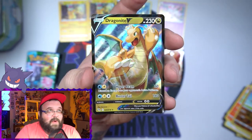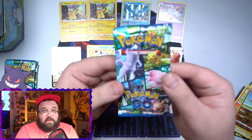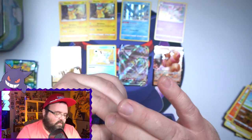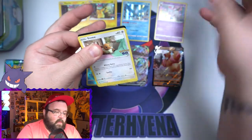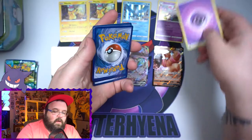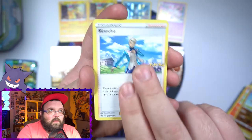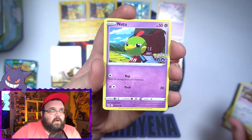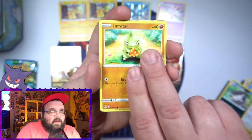These tins aren't doing too bad. Dragonite V — not a crazy card but it does look nice. Three packs left. The first tin gave us a V, a radiant, and a V-MAX — let's see if we can match or beat that. Second pack: energy. We've now officially pulled all of the Pokémon GO Team Leaders. We've got Natu, Aipom, Excadrill, and Larvitar.